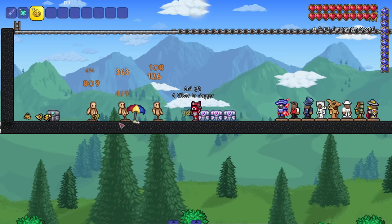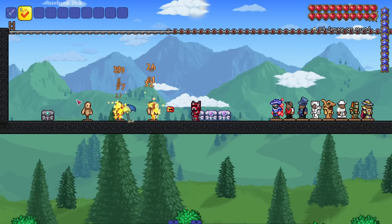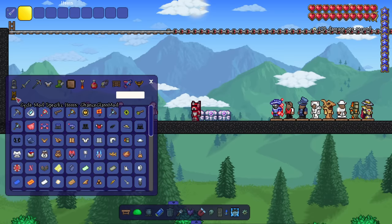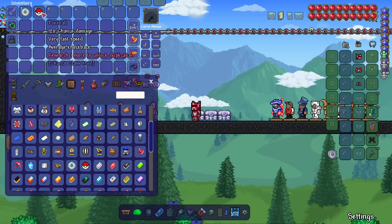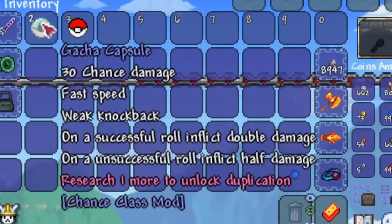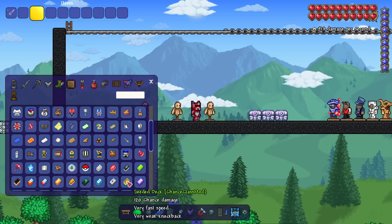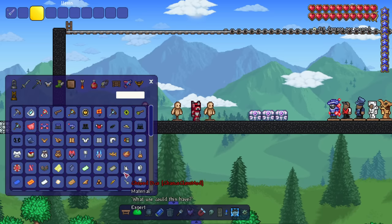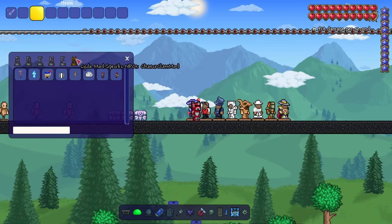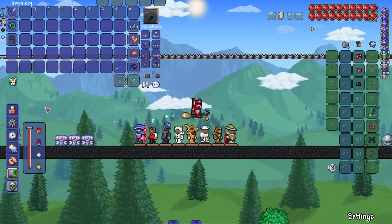Cards are like single target damage, which is similar to the dealer class. Then there are capsules — flip of the coin, could be good or bad. On a successful roll inflict double damage, on unsuccessful roll inflict half damage. So sometimes you do 60 to 120 or you do one damage — very interesting. There are accessories too, but on top of all that this class has bosses, which is kind of unique for a class mod. I kind of want to see these bosses. Let's make sure we're in master mode to see some full potential.